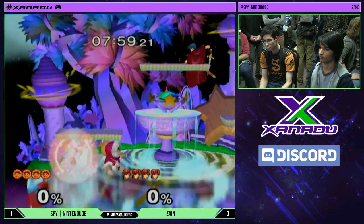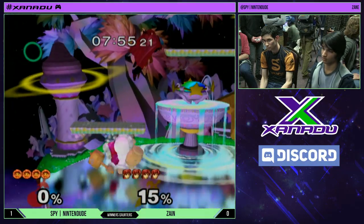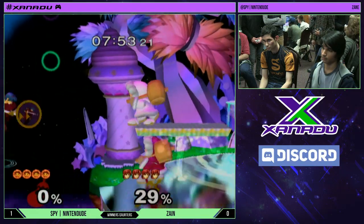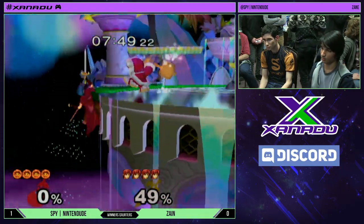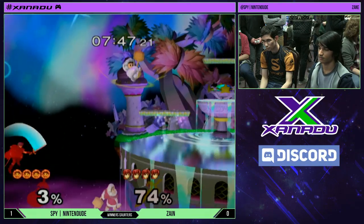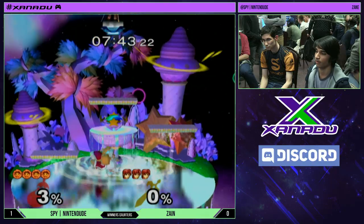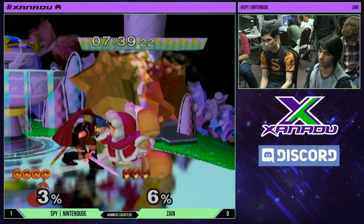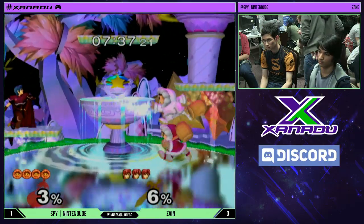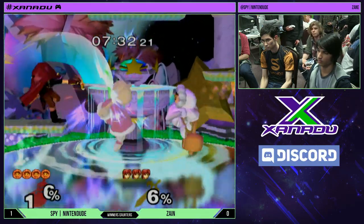One thing about Fountain of Dreams for Marth is it doesn't give him as much dash dance space as larger stages like Final Destination. But on the flip side, FD is a very good stage for the Ice Climbers. I question him immediately running back. When you see someone shaking their head like he just did when he got F smashed, I'm a little worried whether they have the right mindset to win the match.